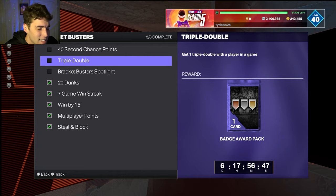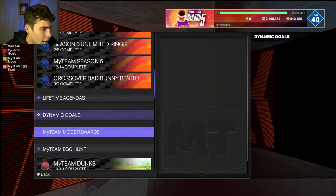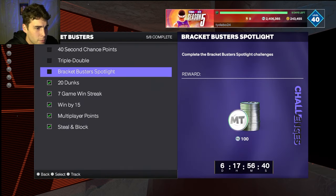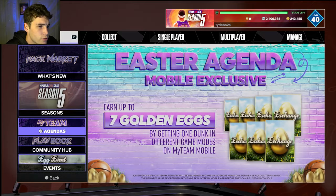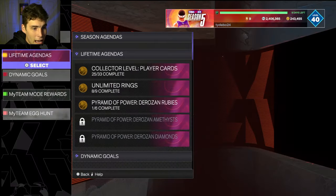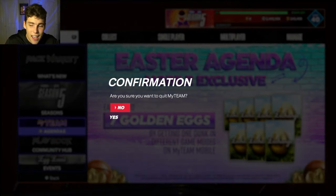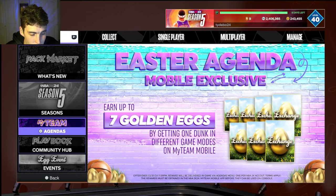So what's next? I've grinded for a Galaxy Opal, I dropped the ball, I got Blake Griffin. I'll probably grind this Bracket Buster Spotlight, continue to grind for eggs, and hope for the best on the Ascension. I've been a top grinder, I've been grinding the game a ton, and that is hopefully what I'm going to continue to do.